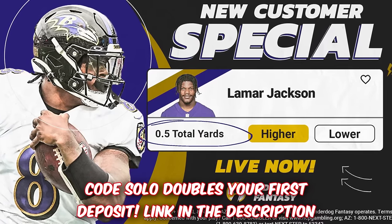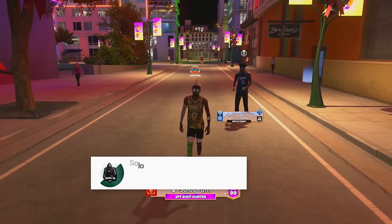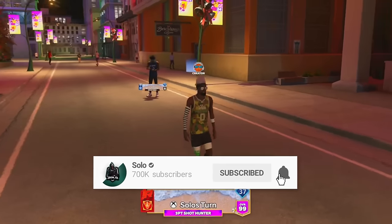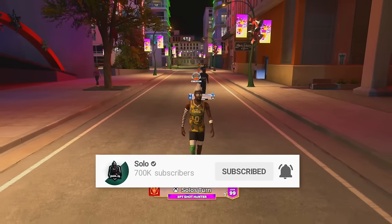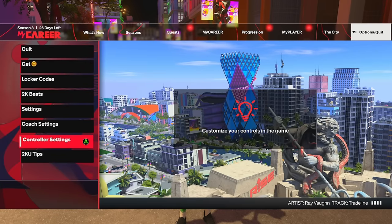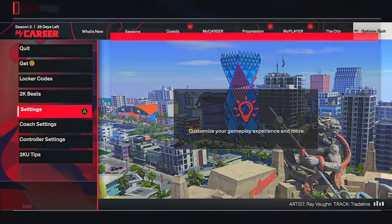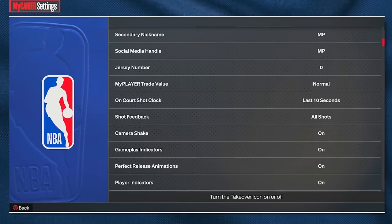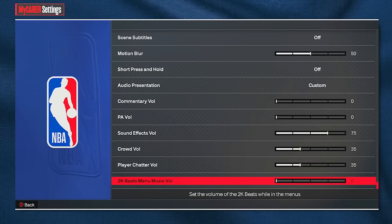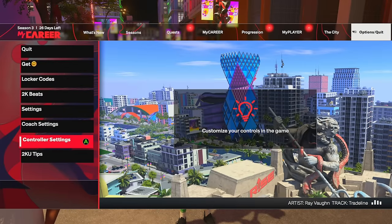I'm now in the city. If you're on current gen and you're on the Goat Boat or whatever it's called, you're not in this city, but the dribbling is pretty much the same gameplay — so all of this applies. For my settings, this doesn't really matter as much. You guys can copy these down, but there aren't really any dribbling-specific settings in here.